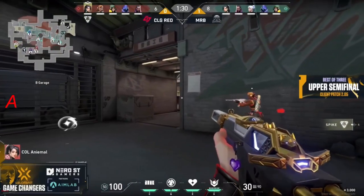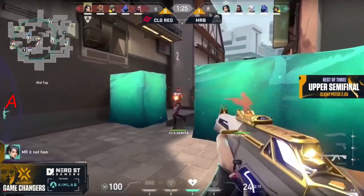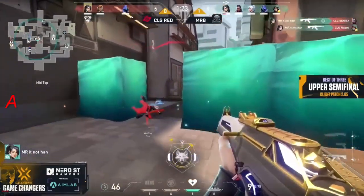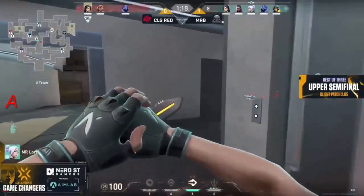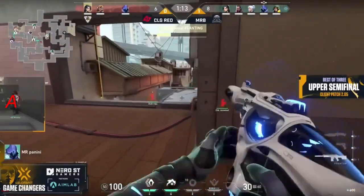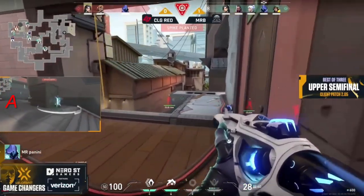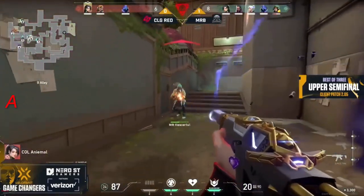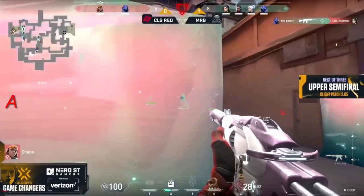Lori has that up and she wants to get on the case towards B, but remember how good those Moon Raccoon retakes are — they're on the cards again. Impressively we have a spike plant. In a way it kind of feels normal as you mentioned — they want to go for the retakes. But Animal making a play here — that's exactly what you need from CLG especially down numbers, but unfortunately she's gonna fall with her utility out. This is happening way too often. Chobo in a one versus three — can she get the kills? She got two, but it's not going to be enough.